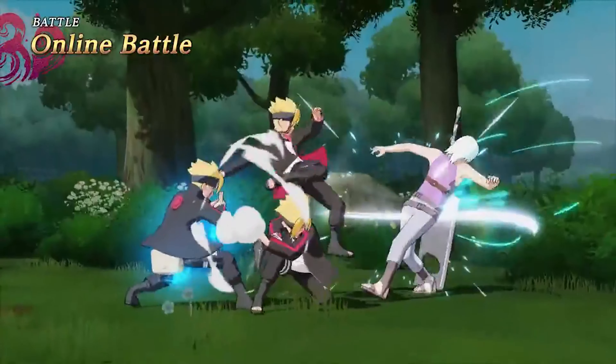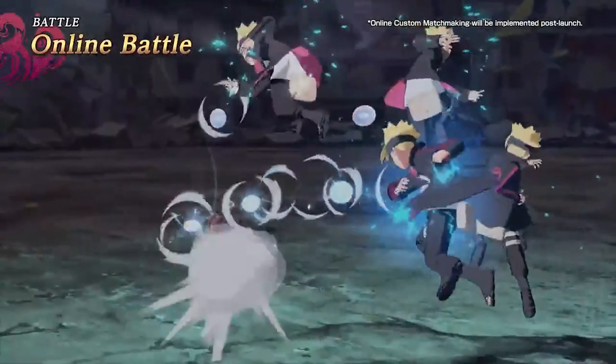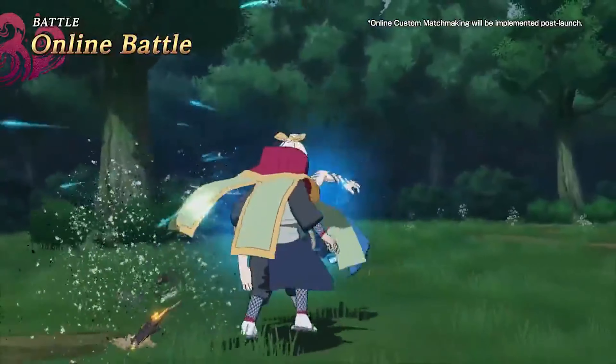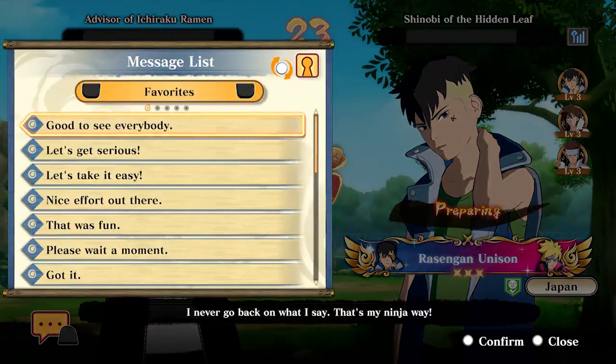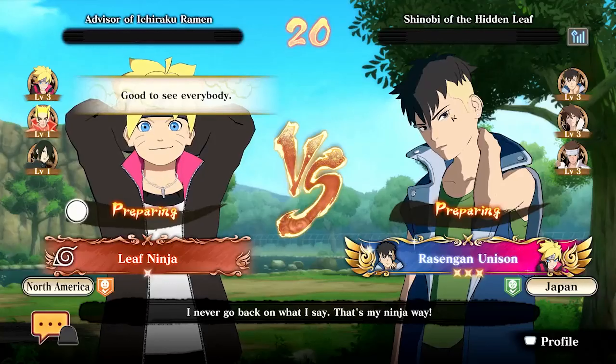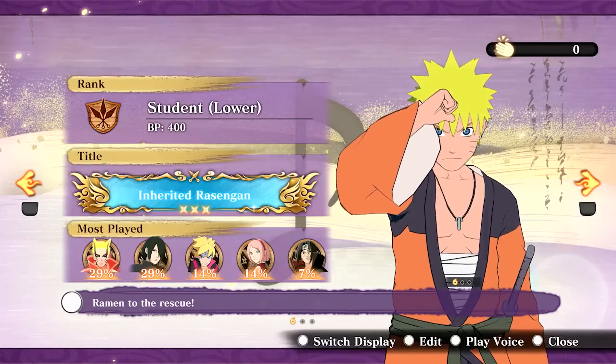In Online Battle, go against players from all around the world. Enjoy Casual Match or challenge yourself by playing Rank Match. Additionally, you can communicate with other players before the battle with new features like chat and stamps. You can also exchange ninja info cards after the battle and bond with players from around the world.